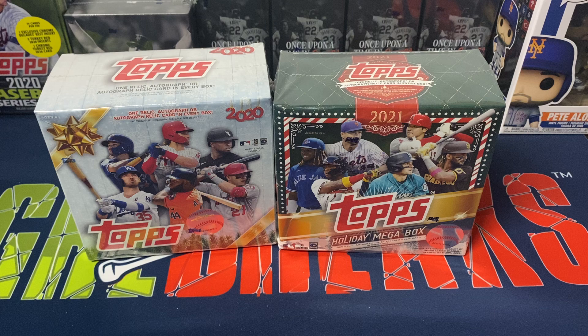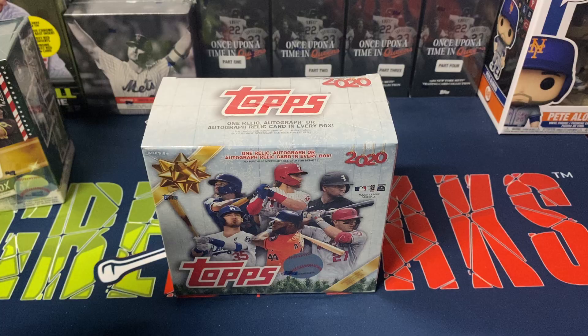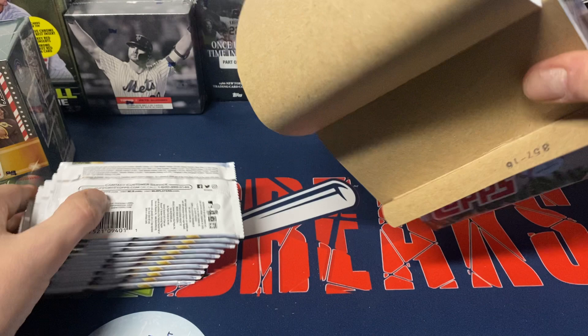We will be looking for short prints where the players are wearing Santa hats, with candy cane bats, Santa belts, snow on the ground, and all different kinds of holiday stuff. So we'll see if we get lucky with a little something — it would be nice. Short prints are one in seven packs, so you should be able to get at least one short print per box.